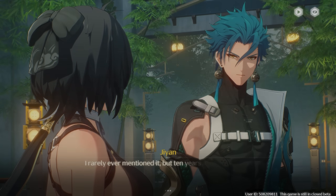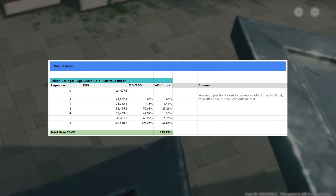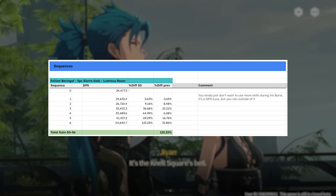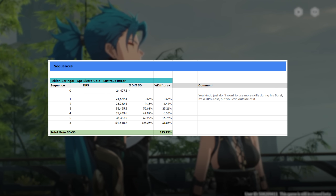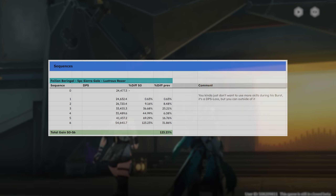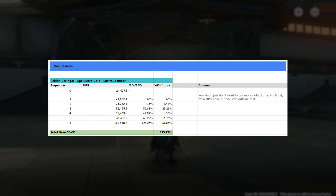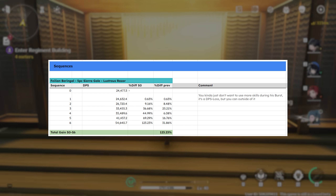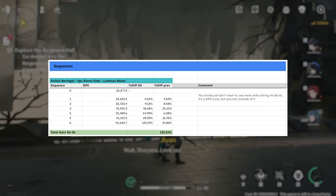Let's have a look at Ji-Yan's sequences. If you ever think about swiping your credit card for sequences, I do not recommend it—please stop wasting your money. That said, Ji-Yan is probably the one character to invest into. Going from S0 to S6 will grant you a whopping 120% more damage, with his most notable sequences being S3 and S6, which will make you completely obliterate anything in your path—including the fun you have in this game. So be careful, but if you want to invest into him, he has really, really good sequences.